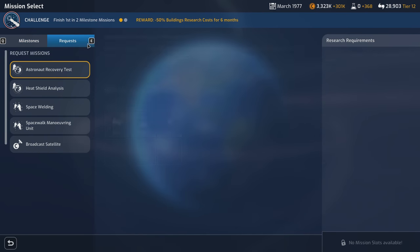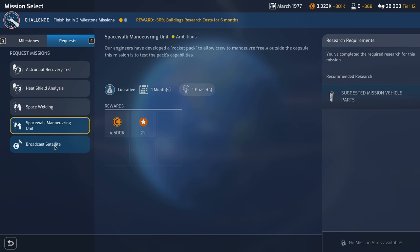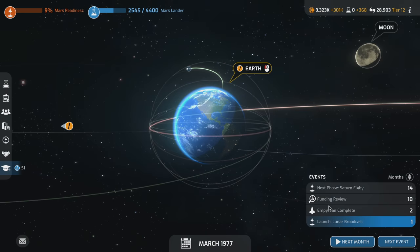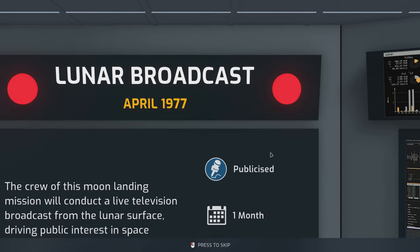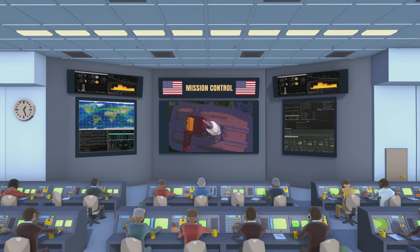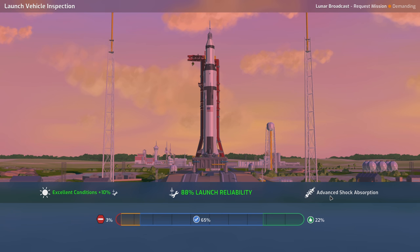A new request mission is available — it pays money. Lots and lots of money. Space welding as well — we should do all of these. I want more mission slots. I like the fact that we're going to Saturn first, but three years tying up a mission slot is kind of expensive. That better be worth it. It's Saturn — of course it's worth it.